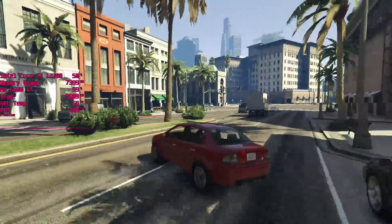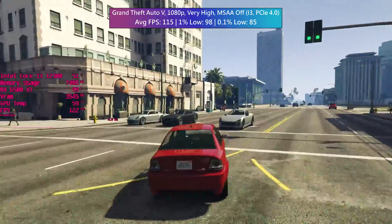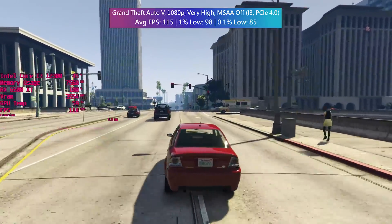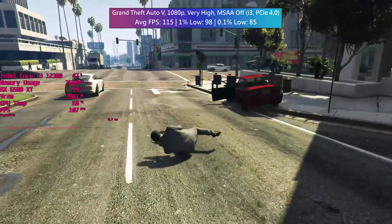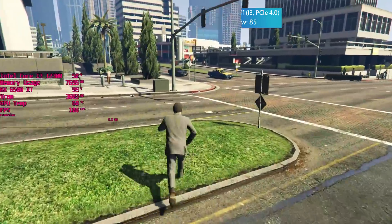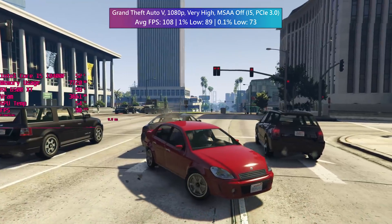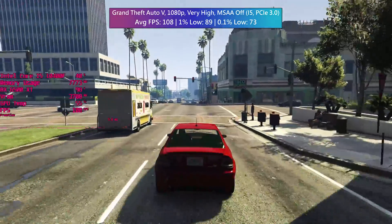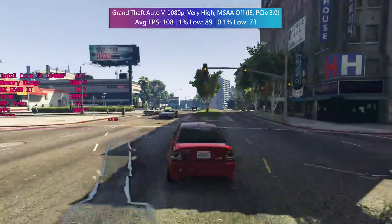In GTA 5 - another older game but bordering on classic status - it'll run at over 100 FPS at very high settings with MSAA disabled on our i3 PCIe 4.0 machine. It's a respectable result that also offered decent percentile lows. You shouldn't see the game drop below 60 even at these settings, though there may be stress points on the map that do incur heavy drops. The same can be said for the i5 machine - very high settings with a 100+ FPS average and solid 1% lows. If you're looking for a card capable of playing GTA with ease, look no further.